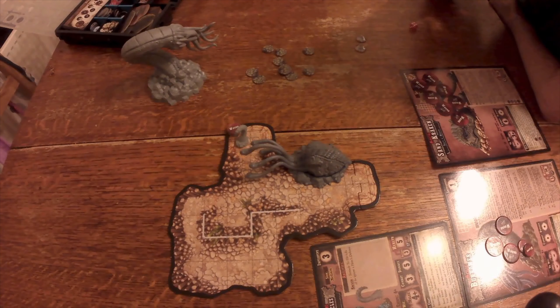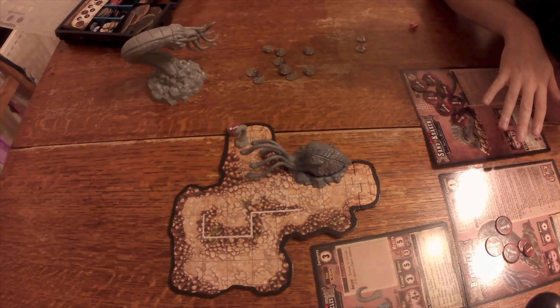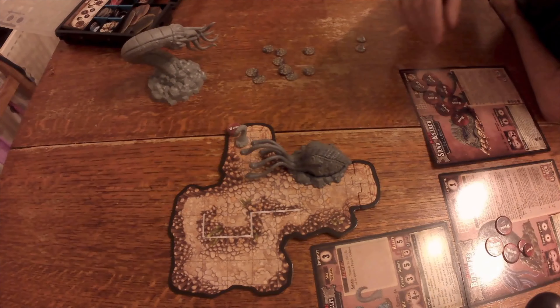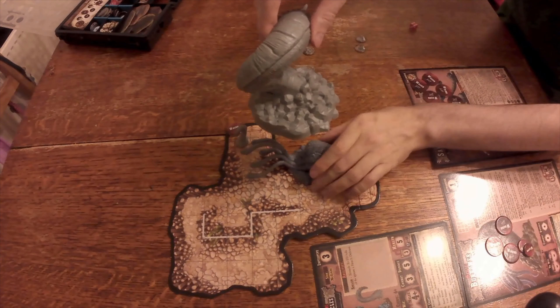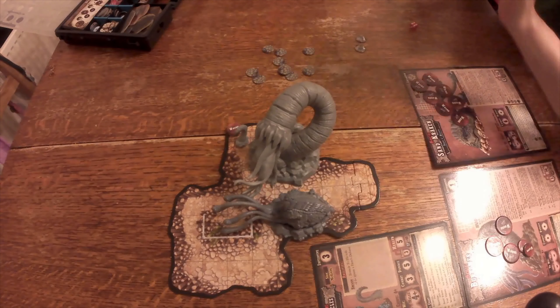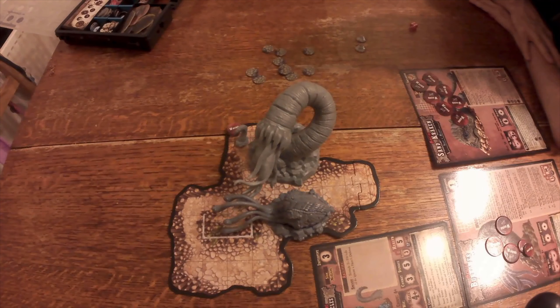Now it's the Burrower's turn — it pops up at the start of its next activation, doing d6 hits of four damage each. They're going to bounce off the Sand Kraken, but the Burrower pops up and pushes the Sand Kraken aside. It doesn't do its world eater again because it just completed its activation through the burrow.